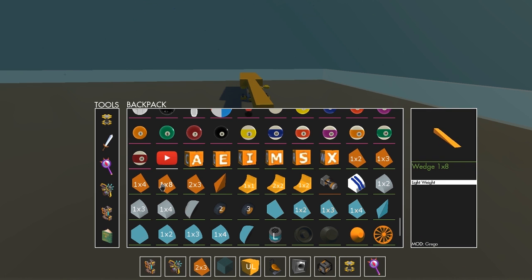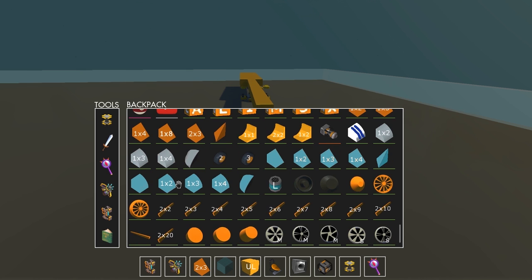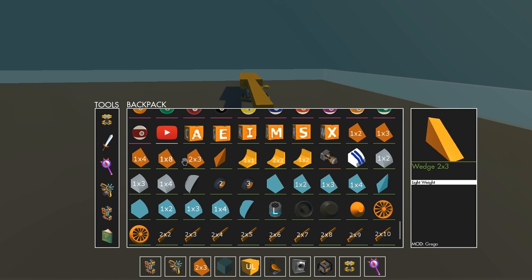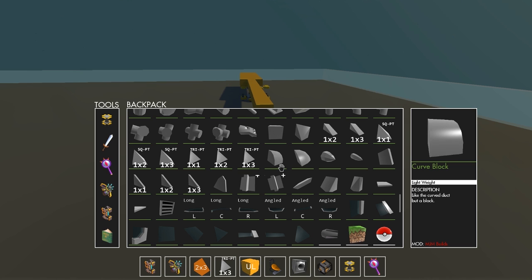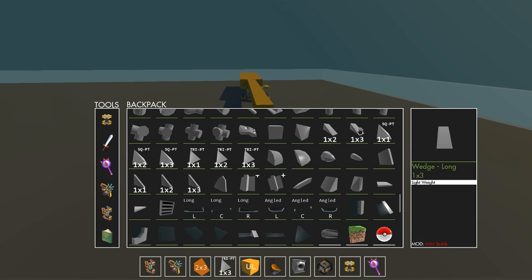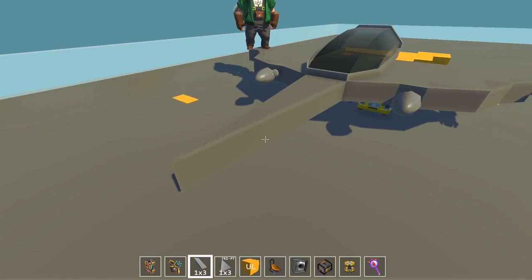I really hope they make the diagonal wedges. Like, for example, if you're using the 1x8 wedge... Oh wait, this is a Grego block. Yeah, I really want really long ramps so I can make a long pointed ship type deal. But you do have long ramps - that's what I have in the front. But those are the Grego ones.